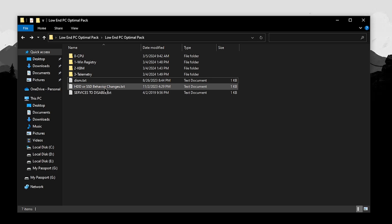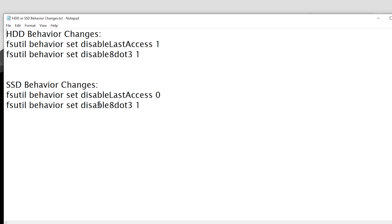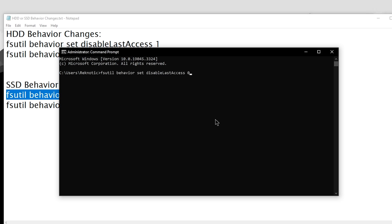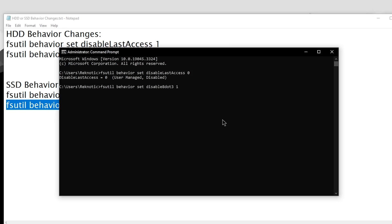Go back into the pack and open HDD or SSD behavior changes.txt. Inside you will find commands for HDD as well as SSD. If you're using an SSD for Windows, use the SSD commands. If you're using a hard drive, use the HDD commands. Open CMD as administrator, paste the first command and hit enter — this disables last access. Then copy and paste the second command and hit enter. The registry state should now be set to 1.